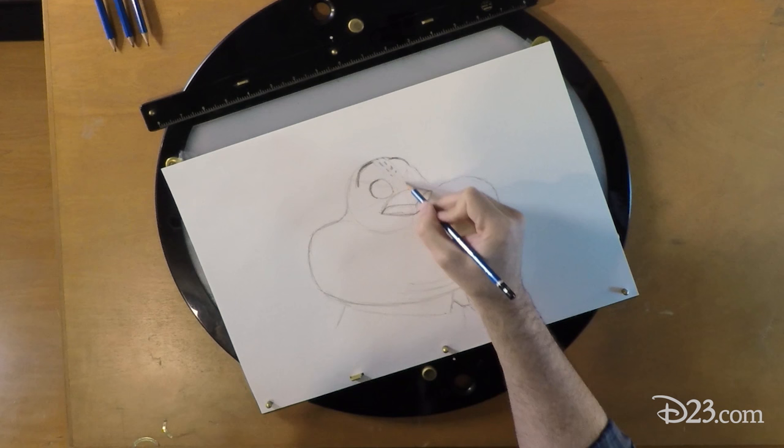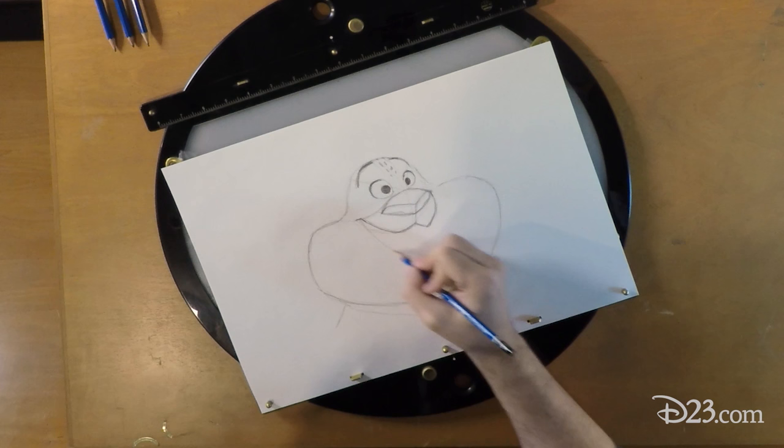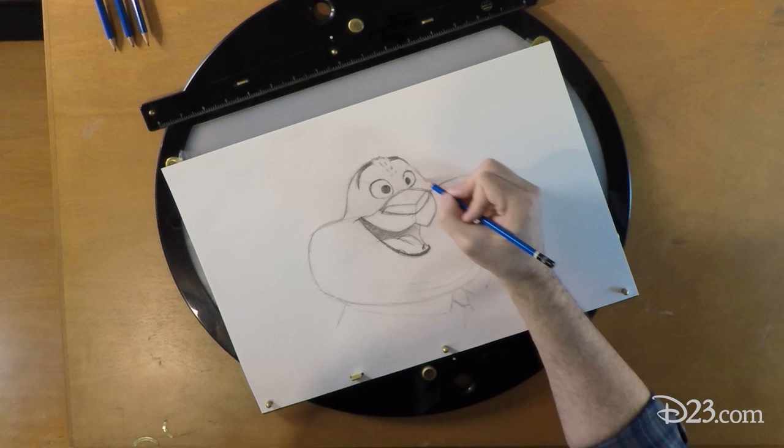Now his eyes — he's got a little bit of an eyelash, and come down to a point right where we drew those lines. Klawhauser is always happy, so we're going to draw a big smile on him. Draw a line coming off his nose — this is the corner of his mouth. Usually you see his bottom teeth peeking out just a little bit. And then he has this dark lip on the bottom. Just coloring the inside of his mouth dark so you know that that's the inside of his mouth.